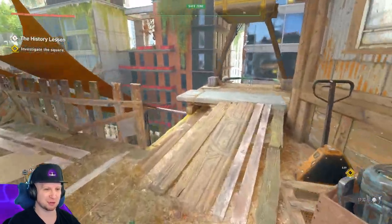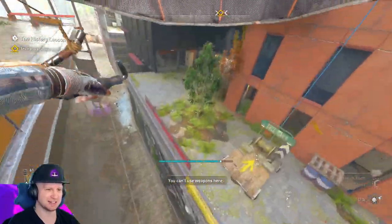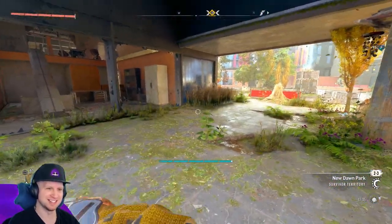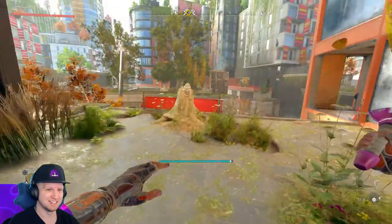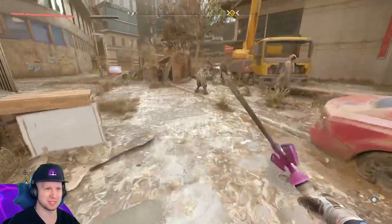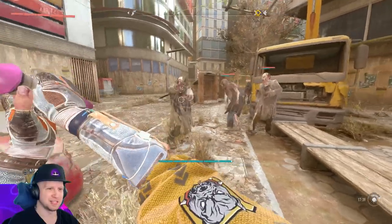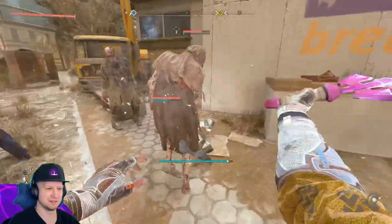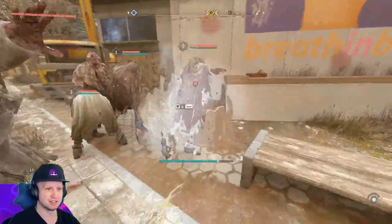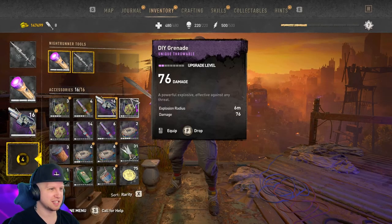It's literally the master sword — that's so cool. Let me get out of here so I can actually pull it out. It's the master sword. That's pretty cool. What does it do as far as damage is concerned? It doesn't have a damage number to it. It makes a sound. It has infinite durability though, so I guess that's kind of cool.